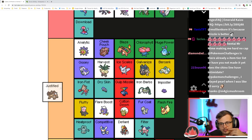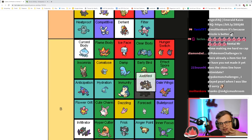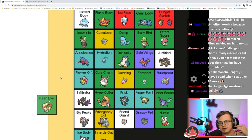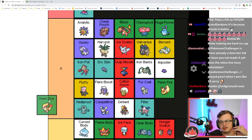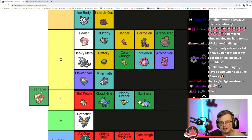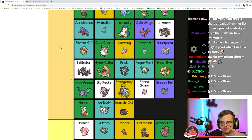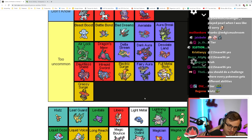Justified boosts your Attack on a Dark type move — it's okay, a little niche. Keen Eye prevents your accuracy from being lowered — it's kind of like Big Pecks except I think it's a little more useful because accuracy is kind of annoying. I'll take that, it's B tier.